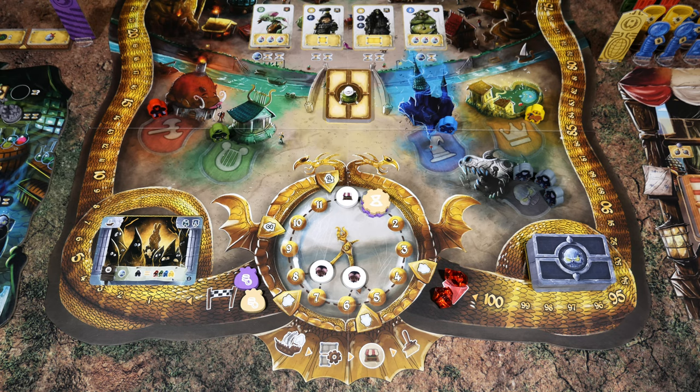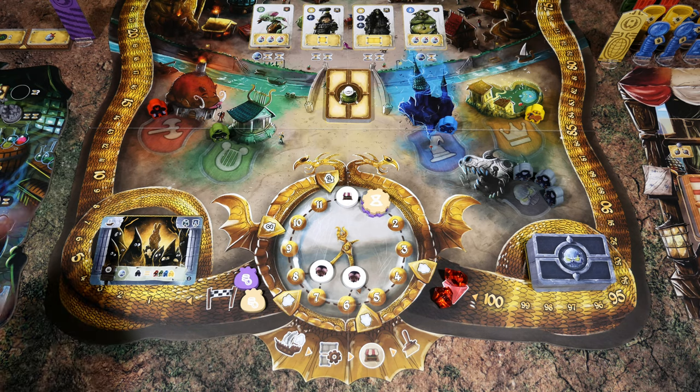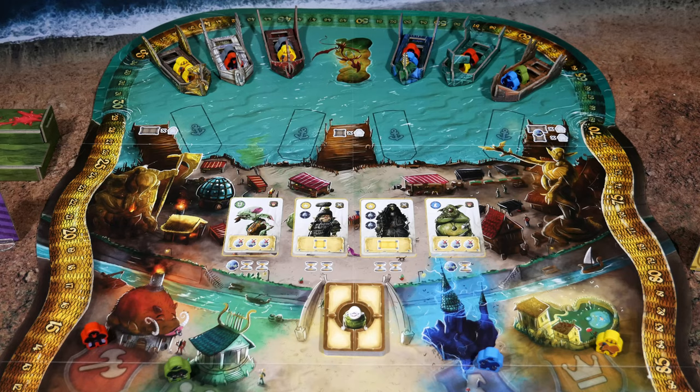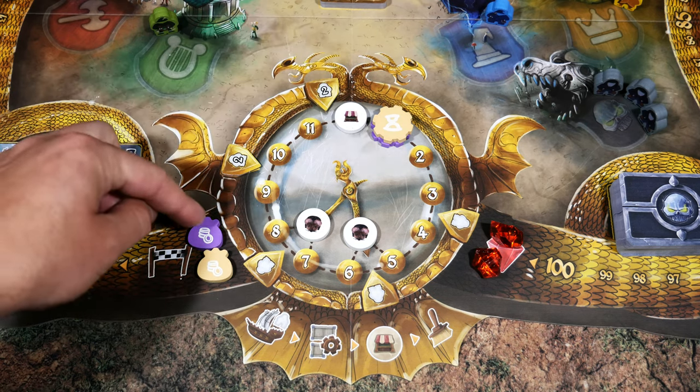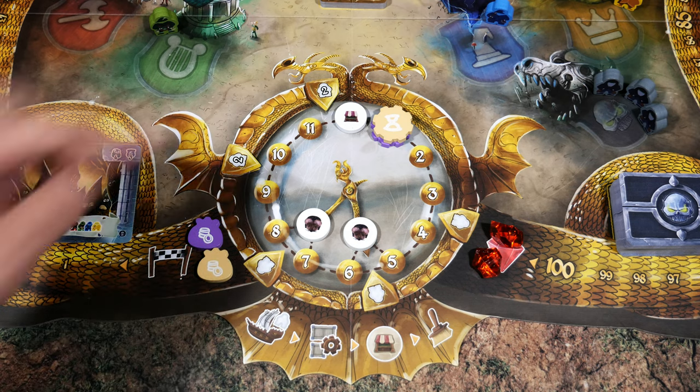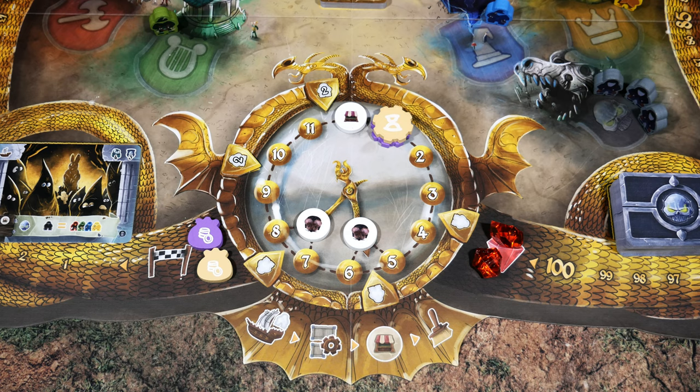Now we move into the production phase — the heart of the game. Here you action your merchant to produce goods, recruit townsfolk, activate staff, and secure sponsorships from the guild halls. You can also influence the placement of adventurers and boats. The production phase uses a turn sequence shown on a clock. You take turns based on time pieces on the clock; the time piece furthest back goes next. Currently the peddler's time piece is on top, so the peddler starts.